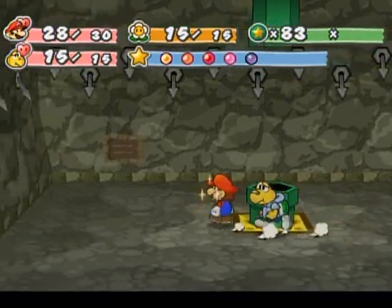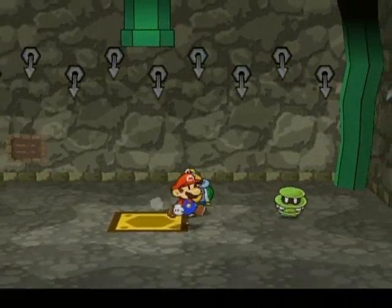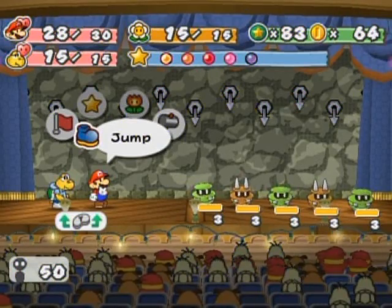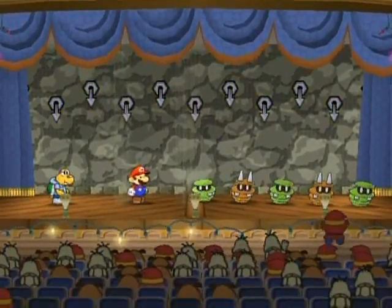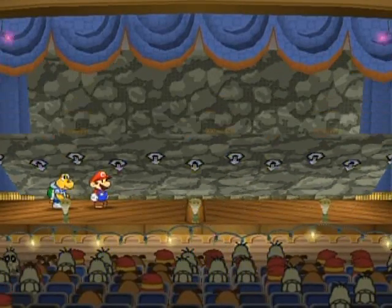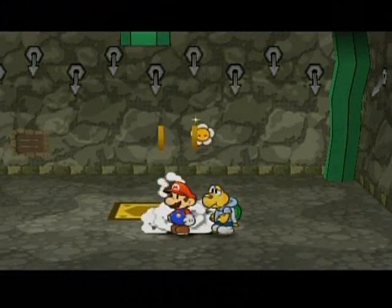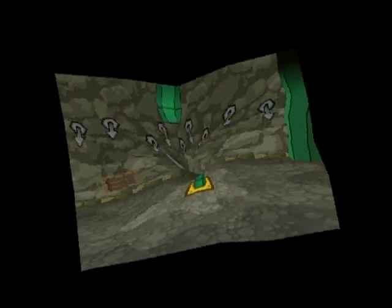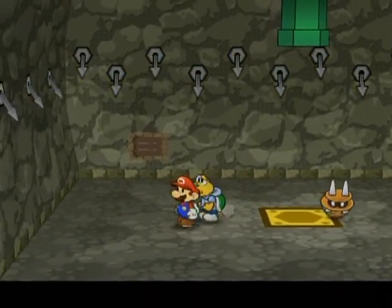I wonder if I should bring out Goombella again just in case of new enemies. I don't remember when new enemies show themselves in here, but there are a bunch of exclusives in the Pit of 100 Trials, some way down in the late floors. I've got another enemy barrage — how about I do an earthquake to speed things up? Even after you clear the enemies there's still a chance the stage could damage you if you aren't on guard, so always be on guard.